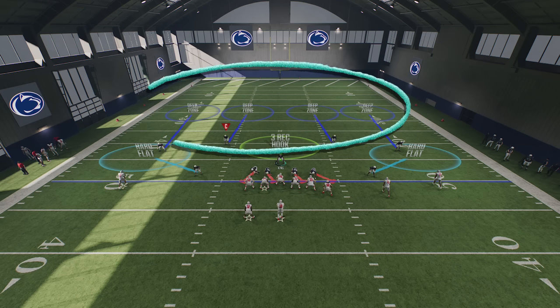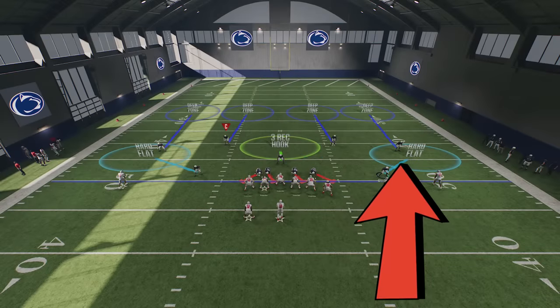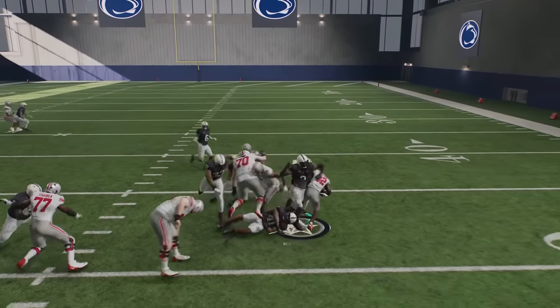Last but not least, I'm going to play underneath. As far as Cover Four Match is concerned, the deep coverage shell can easily get crossed up if your opponent runs a lot of corner and post routes. Playing underneath really solves a lot of those issues — it overrides the matching principles, giving you a base Cover Four shell that makes sure nothing gets behind them. That's harder to beat than actual matching Cover Four. Also, when the cornerbacks drop back there's a big space underneath, and the hard flats will take care of that, removing the biggest weaknesses of this defense.